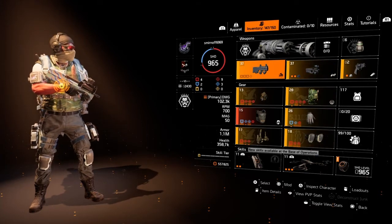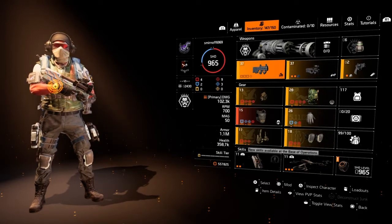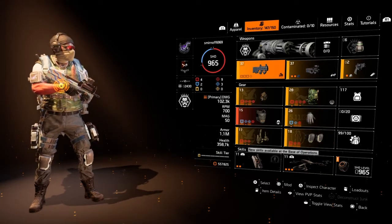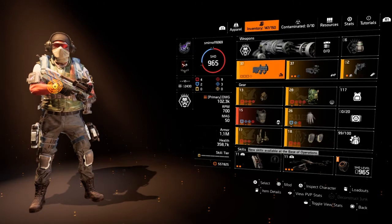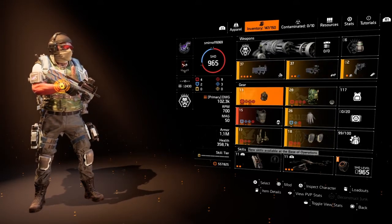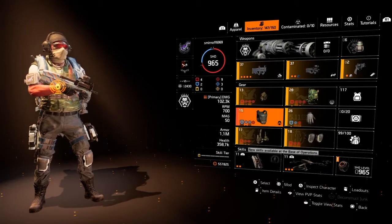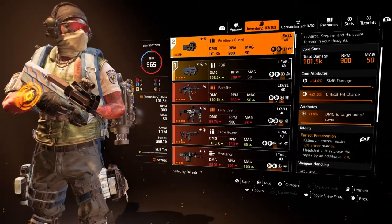Now I know people are probably looking at this and saying a clutch build? Yeah, clutch is useless, it got nerfed to the ground, doesn't work like it used to. But I bought it out and just added a couple pieces to help out clutch — those pieces are the Tardigrade and Emily's Guard with Perfect Preservation.